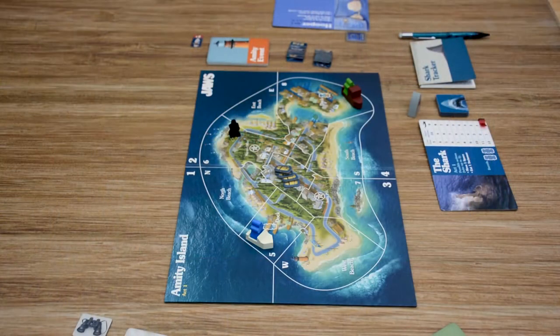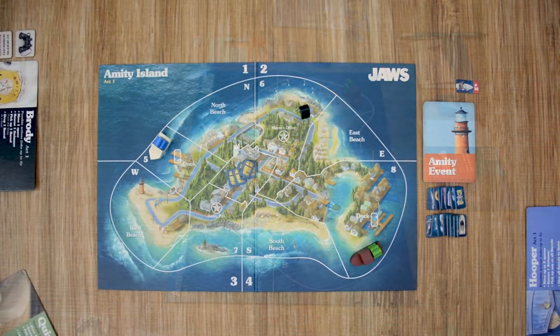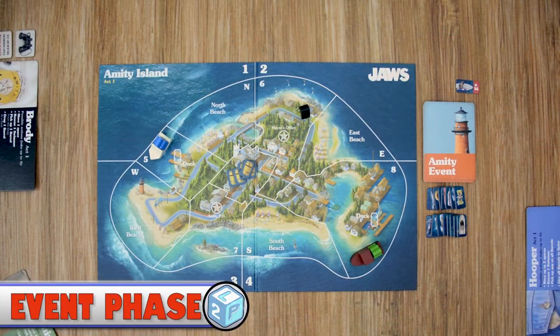Act 1 is played over an undefined number of rounds. Each round is broken into three phases: the Event phase, Shark phase, and Crew phase. This continues until either the shark eats nine swimmers or the crew attaches two barrels to the shark, at which point the players move on to Act 2.